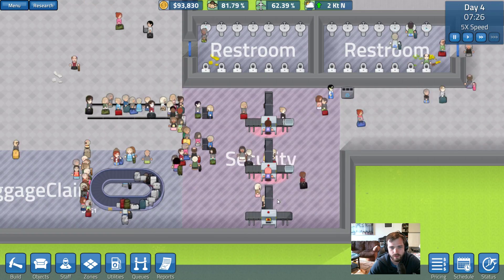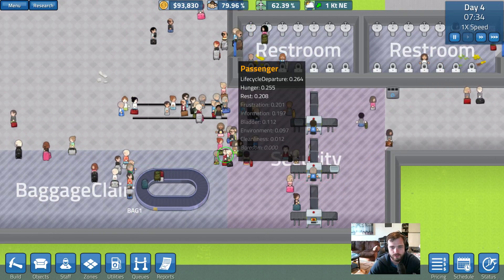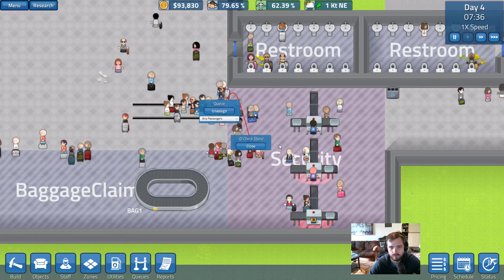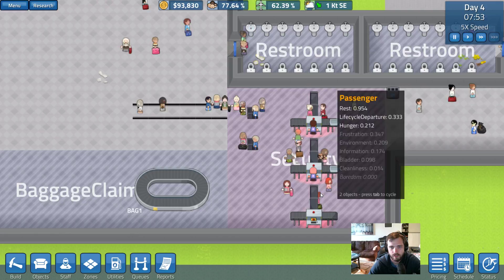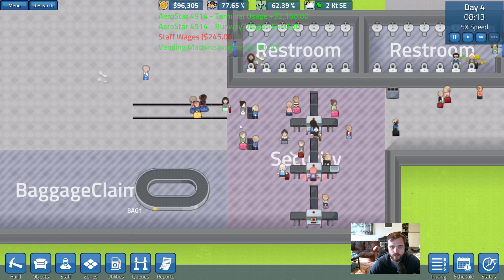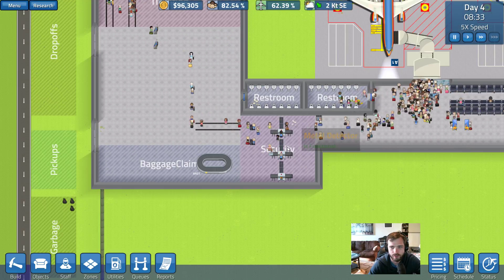And the second ID check stand is set up with a queue. That's actually working better than before — everyone goes in the queue and it just cycles through how you would expect.